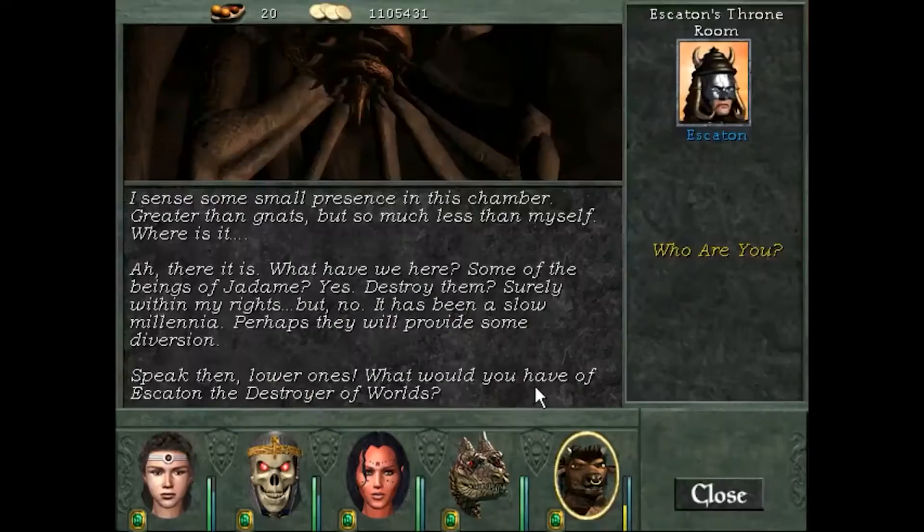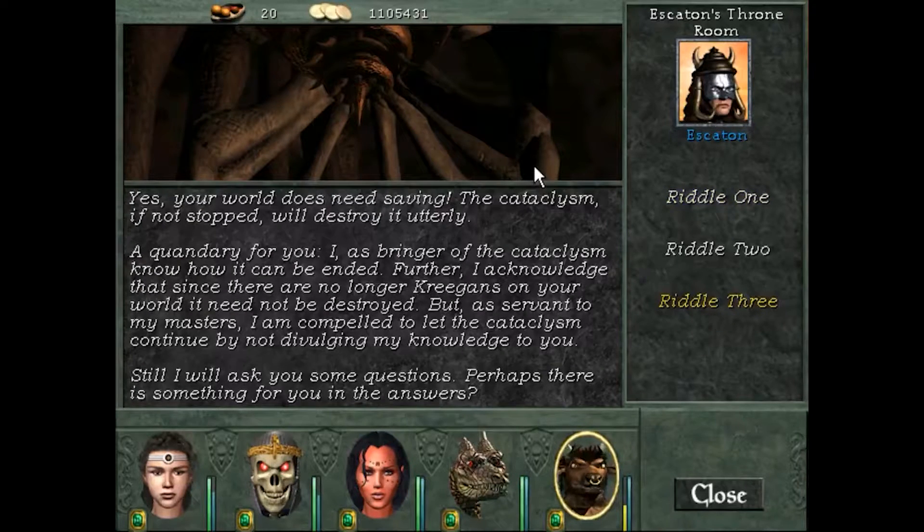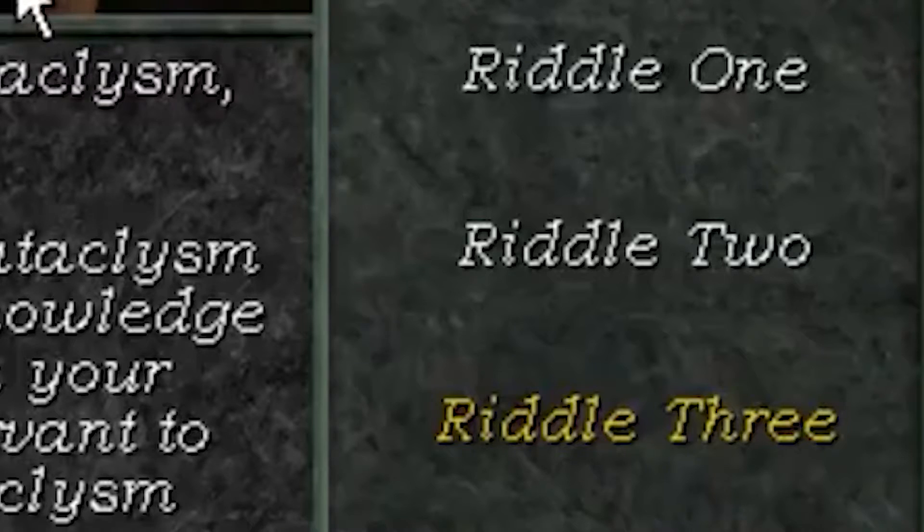Then I meet the so-called Destroyer, and he tells me that he only started the cataclysm because the planet was infested with Kreegans — but all of them died out anyway, making the cataclysm pointless. The dude is only continuing because his masters told him to, but he gave me a chance to stop him by asking some riddles.